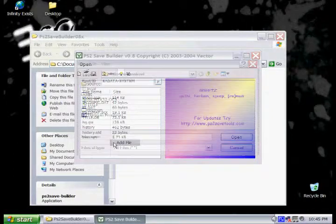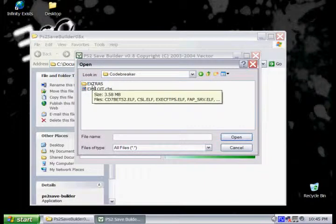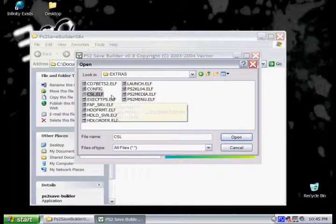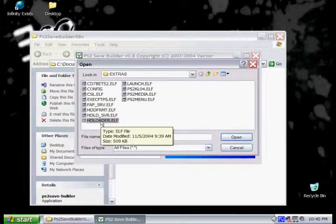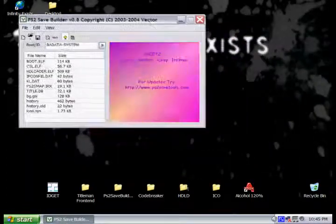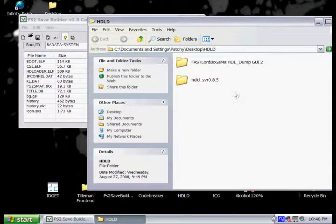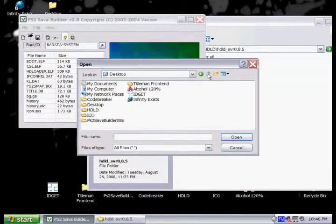Then we want to add some extra programs that we want to be able to use on the PS2. The first program we're going to add is CogSwap Loader — this will basically allow us to switch out a normal PS2 game for a burn game. Then we want to add the hard drive loader, which will allow us to load games off your hard drive if you have one. And also we want to add the server that will run on the PS2 to allow you to upload games to your PS2 — we're going to use server version 0.8.5, it seems to work better than the older version.